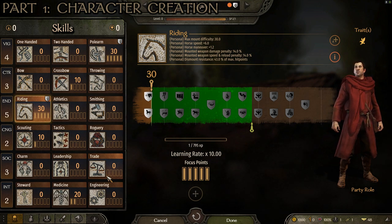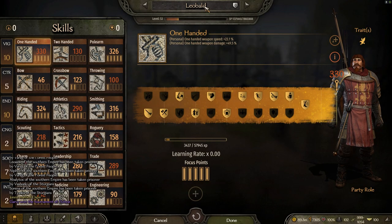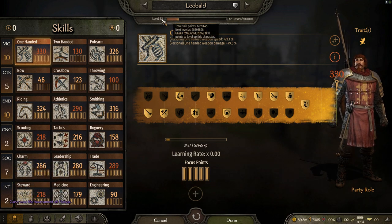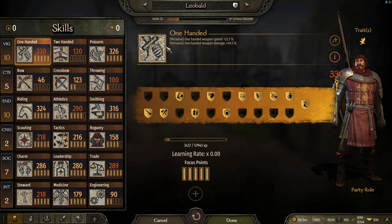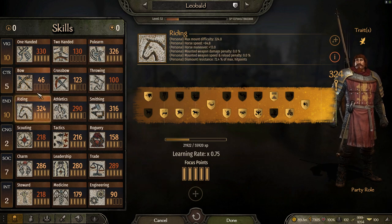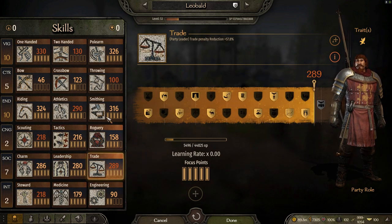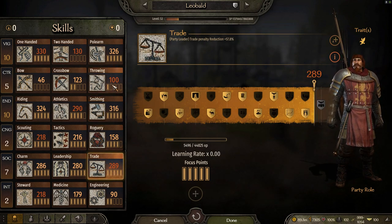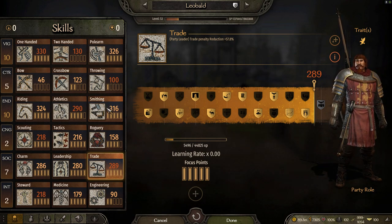Now let's jump to a save with dozens of hours of gameplay where we've leveled into a significantly higher level knight. We're at character Leobald, level 53 — quite high. Some skill exploiting via smithing was involved. Our main areas of focus are one-handed, polearm, and riding, with heavy investment also in athletics, scouting, tactics, charm, leadership, steward, medicine, trade, and smithing for money and XP. But the core of the knight build is polearm and riding skills.